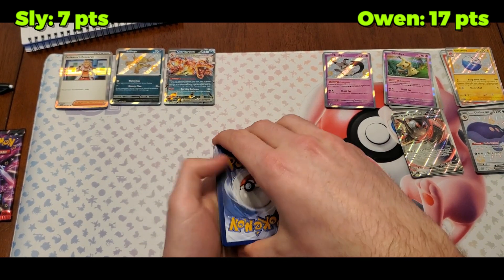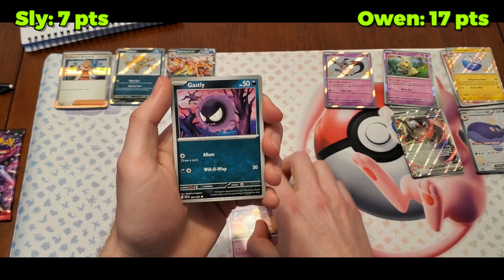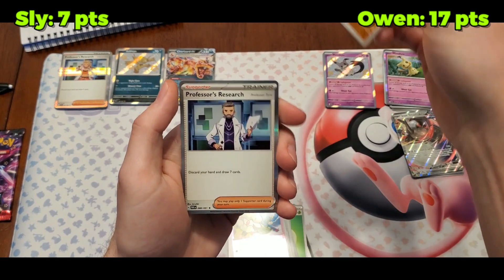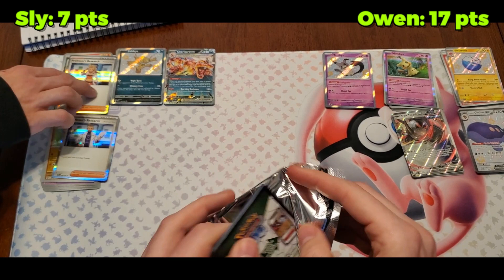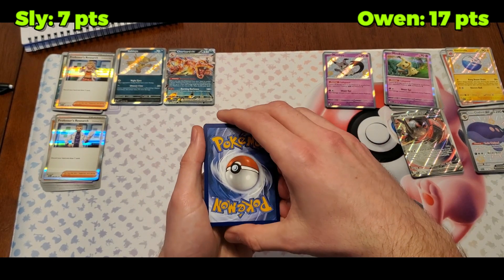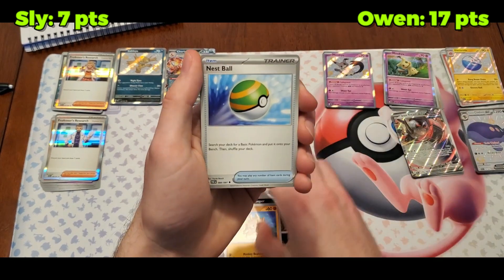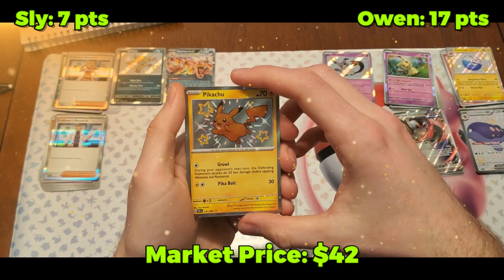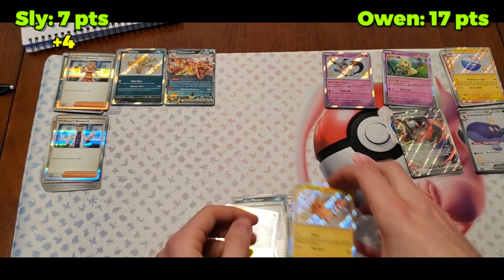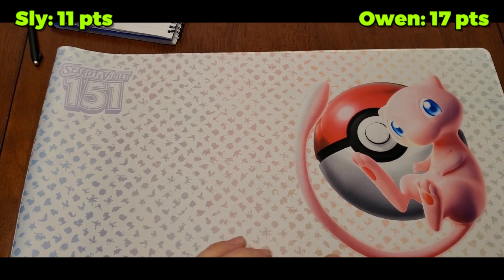Got a decent number of points but we need some more. This pack feels good — give me a full art for my collection. Cottonee, Barboach — nothing again. Pack number five, last one for a bit — water, psychic — gonna give me something, I can't have three duds. At least keep pace with Owen. Oh there we go — one of the best baby shinies to pull: Pikachu! Nothing else but we'll take that. Even though it's only four points, this one is worth quite a bit right now. Going into the final round I'm up by six.